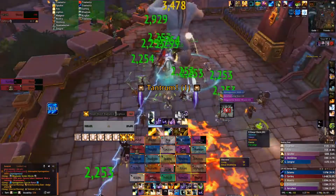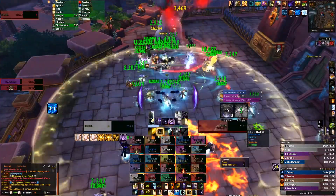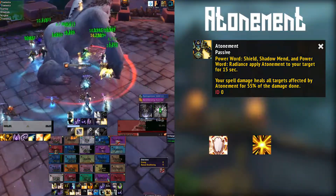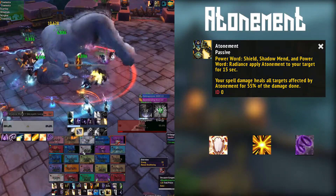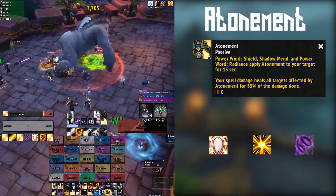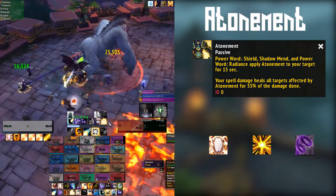The Disc Priest is a very unique spec in that it revolves around dealing damage to enemies to heal. This is done through one of our passives: Atonement. Atonement is applied to allies through Power Word Shield, Power Word Radiance, or Shadow Mend. Once applied, it lasts for a set amount of time, during which any damage done to enemies will heal allies affected by atonement for a portion of the damage dealt, increased by our mastery.